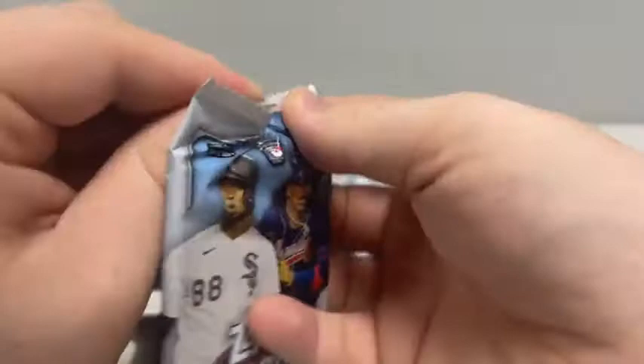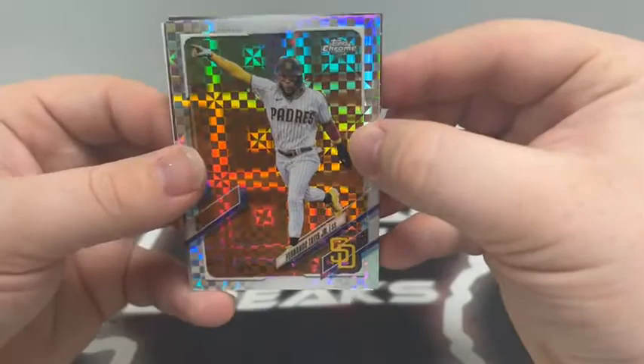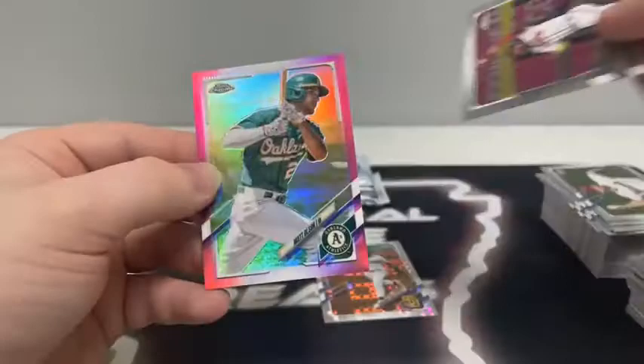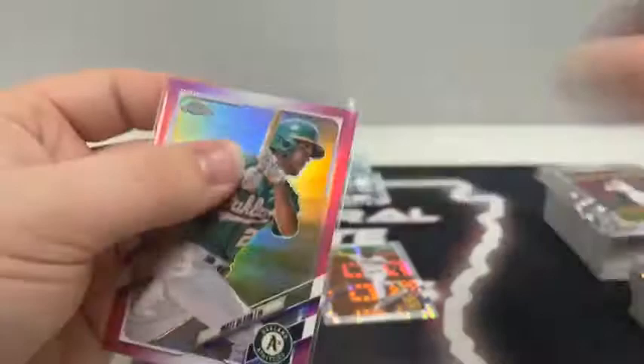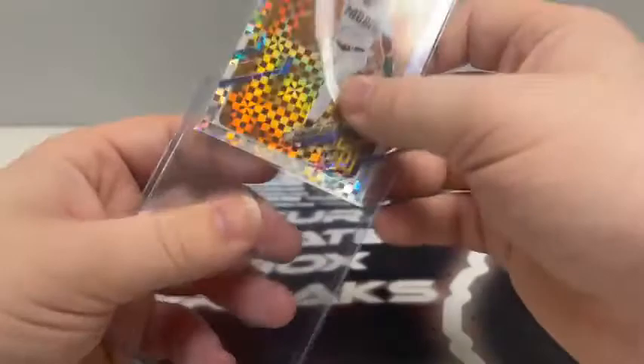Pack number five of the Mega — we've got a thick one coming up. We'll just go ahead and pull it. X-Fractor of Fernando Tatis for the Padres. There's Max Scherzer, Will Smith, and behind Marcelo Zuñiga we've got a pink numbered card — Matt Olson for the Oakland Athletics, numbered 330 out of 399. We'll sleeve and top load this one. Our first numbered card of the break — very nice Tatis X-Fractor for the Padres as well.